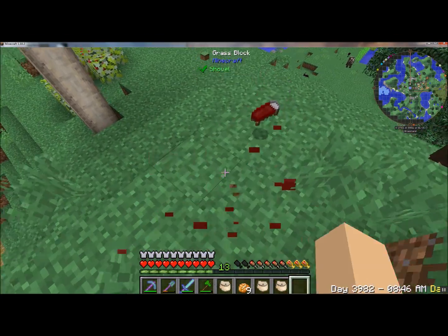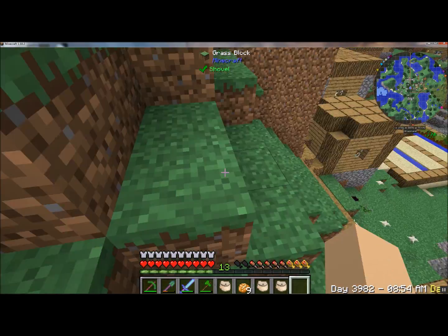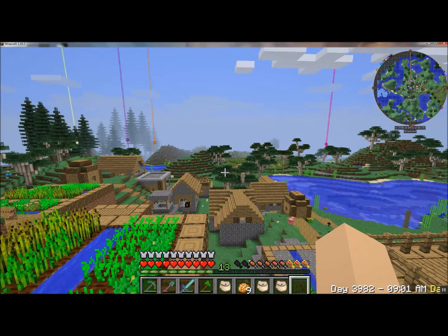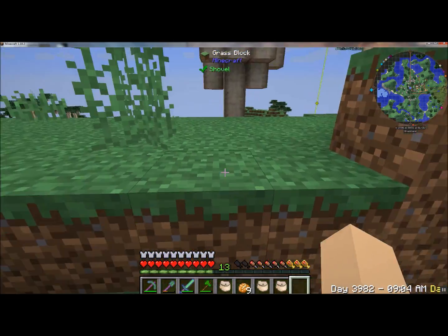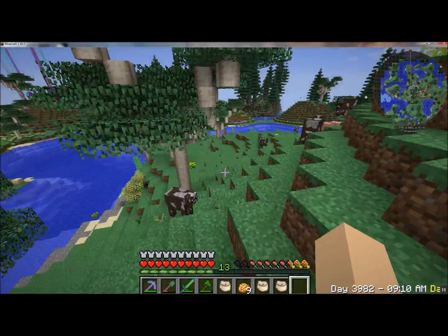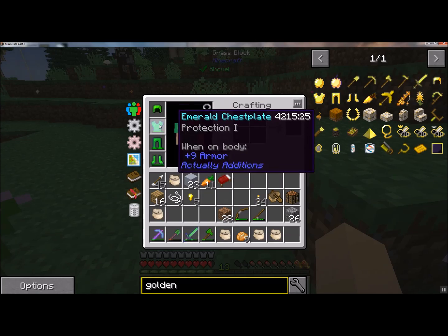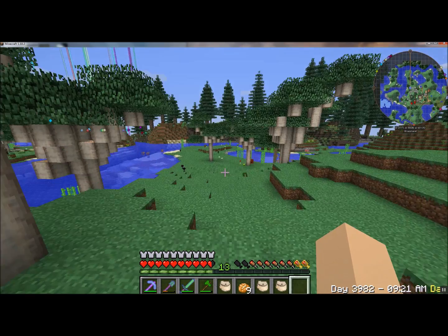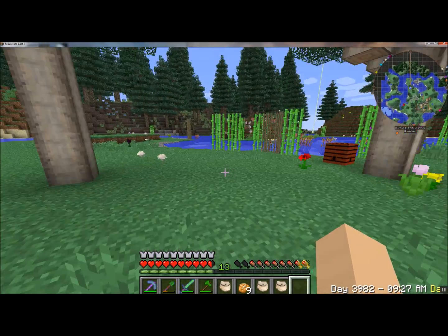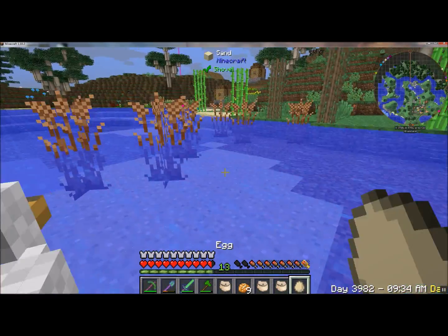I'm currently in the plains biome because that's where I read that redwoods spawn, though I've been here for a long time. I've been traversing so many plains and I have not found a single one — it's really frustrating. This is emerald armor and it's enchanted, so it really protects me. Like, I fell and got hurt but took hardly any damage. It's kind of weird how much sugar cane there is over here.